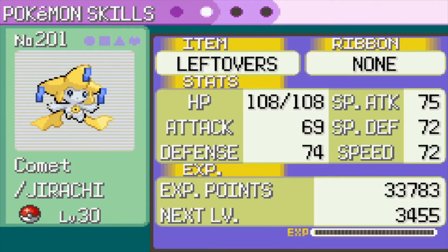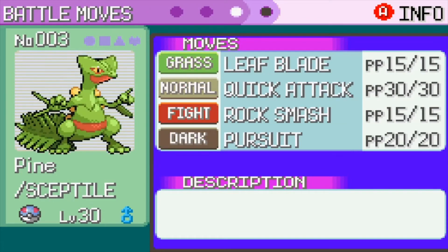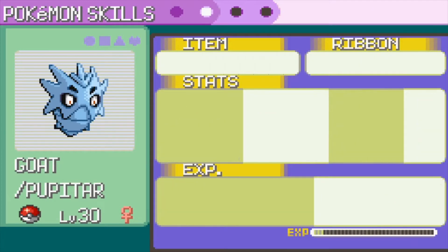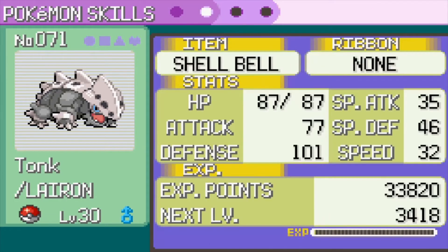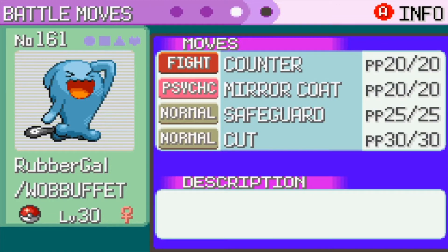Along with them there's Jirachi with what she has. There's Sceptile with Leaf Blade, Quick Attack, Rock Smash, and Pursuit. I got rid of the Absorb and gave it Leaf Blade because it got that during the grind session. Kupitar has the same amount of moves. Lairon still has the same moves and same items. And so does our wonderful Rubber Gal.